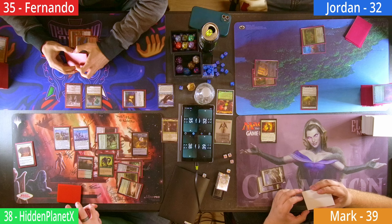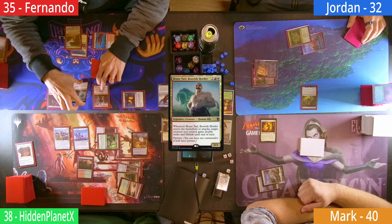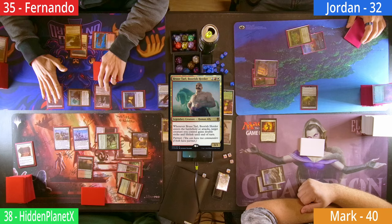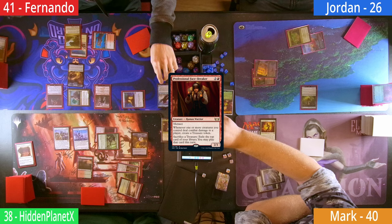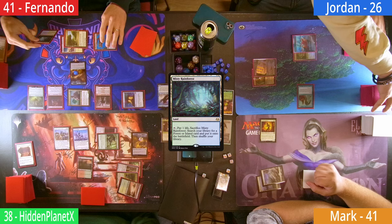Fernando is safe from his Crypt and plays an Exotic Orchard. He casts his own Professional Facebreaker, then heads to combat, sending Bruce at Jordan, giving him Double Strike and Lifelink. Jordan takes the hit, with Fernando gaining some life and two Treasures from the Facebreaker. On his second main, Fernando casts a Gilded Drake. The Drake resolves, giving Mark a token and switching places with the Oracle. Fernando has a Misty on top of his library but passes after that.